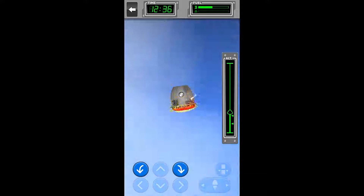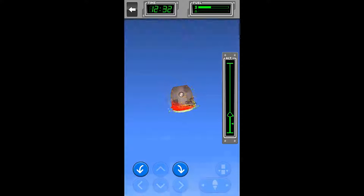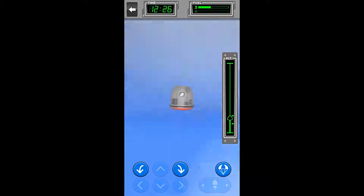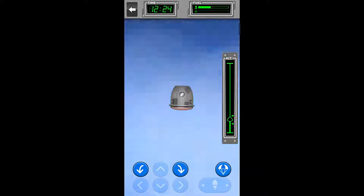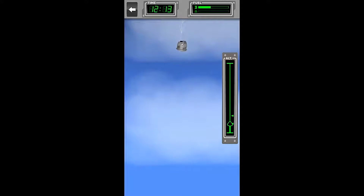There we are, just about bottoming out right now. Perfect. So now we'll just keep ourselves steady, and once the bottom of the altitude indicator reaches the lower arrow — right about now — we hit the parachute. And just like that, we are done.